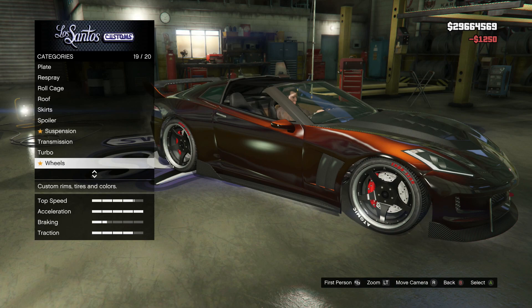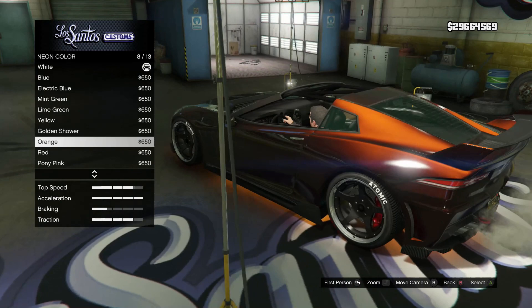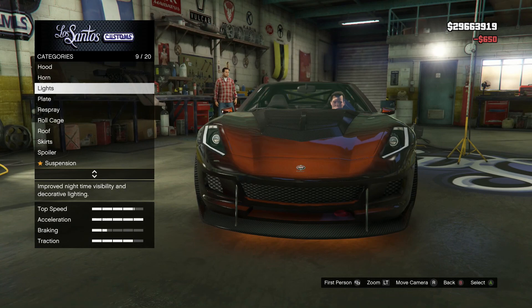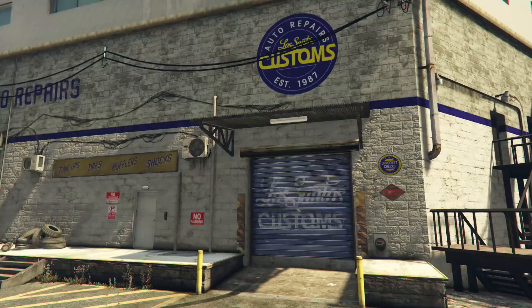Then I'm going to go back up to neon lights, and we're going to make the neon color a red — actually no, I like orange better than red. Red's a little too dark for the car, so we're going to do orange neon. Finally, we just have the windows to do and we'll do limo tint on those, even though there's no windows on the side. And we're done!